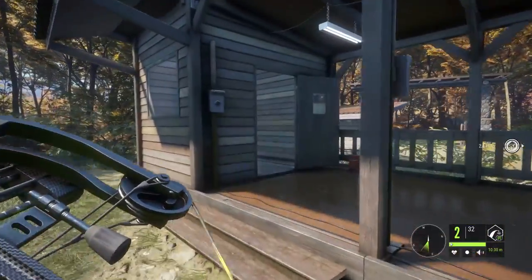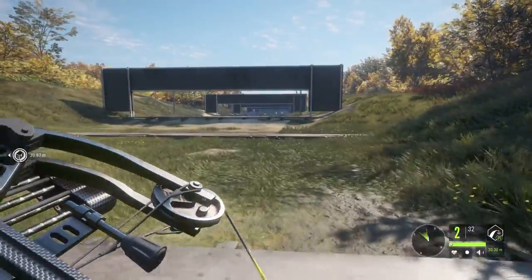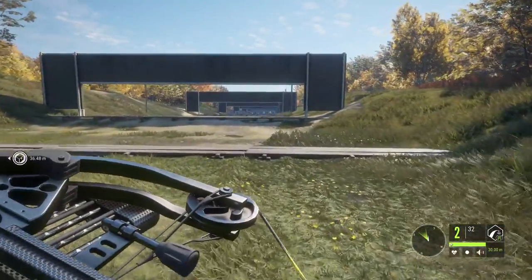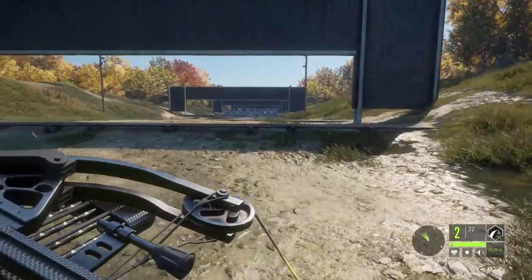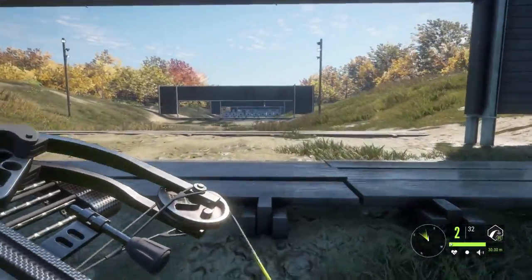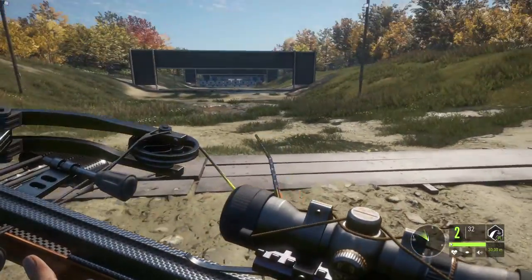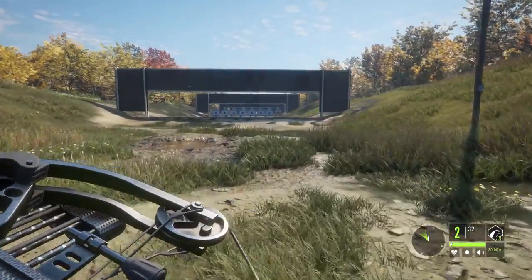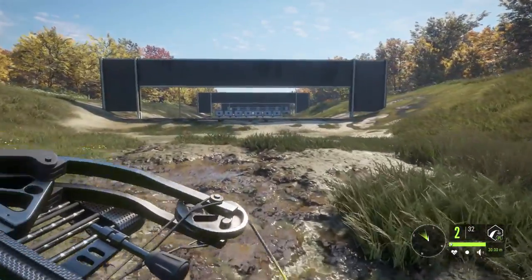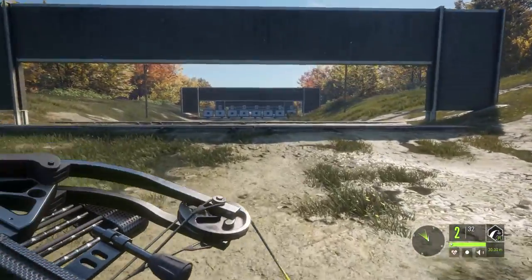Let's go ahead and change up the target real quick. I put it on the 150 meter target — I haven't shot at that one yet, so it'll make it a little easier for you guys to see the arrows. I've shot a lot of arrows and I'm not sure why they're glitched right here. I haven't found anything with wind resistance. So we're on 30 meter zeroing as of right now.